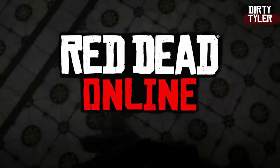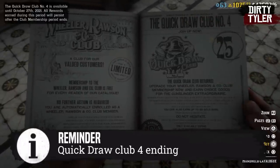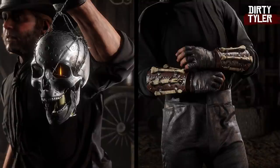Before we get into this week's Red Dead Online Weekly Update, I have to give you a reminder that this is the last week to finish off the Quick Draw Pass 4. It is highly probable that we're going to get the Halloween Pass next week, and if you want a sneak peek of what we're going to be getting in the Halloween Pass, I will pin that in the comment and description.